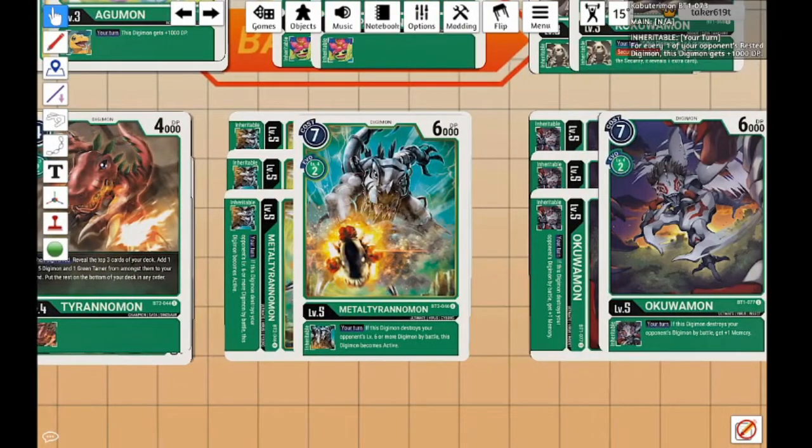Next up we're playing MetalTyrannomon: 2 to D-Evolve, 7 cost to play, 6,000 DP. We're only going to be evolving him — hard-casting these Ultimates is never going to happen. We're including MetalTyrannomon because of the Tamer. I wish he had a different inheritable ability, but his inheritable is: during your turn, if it destroys an opponent's level 6 or more Digimon by battle, you can activate that Digimon again. So you can swing at a Digimon, hit it, stand back up, swing again — that's pretty good.